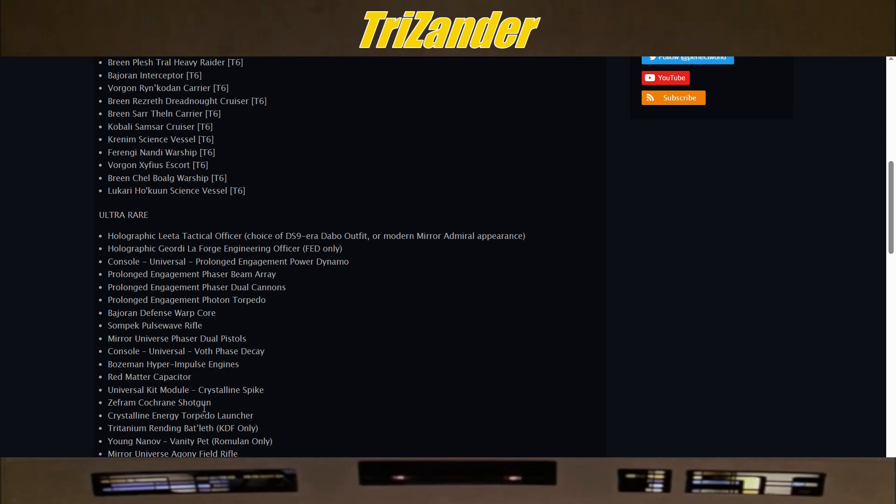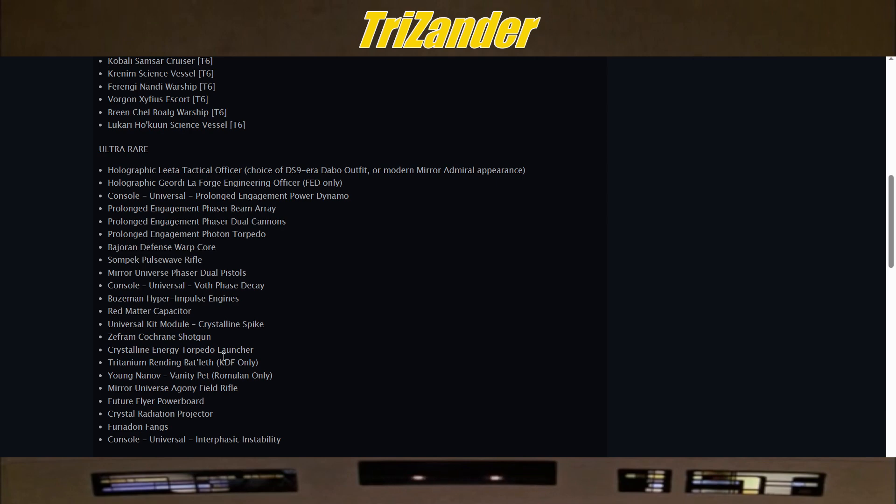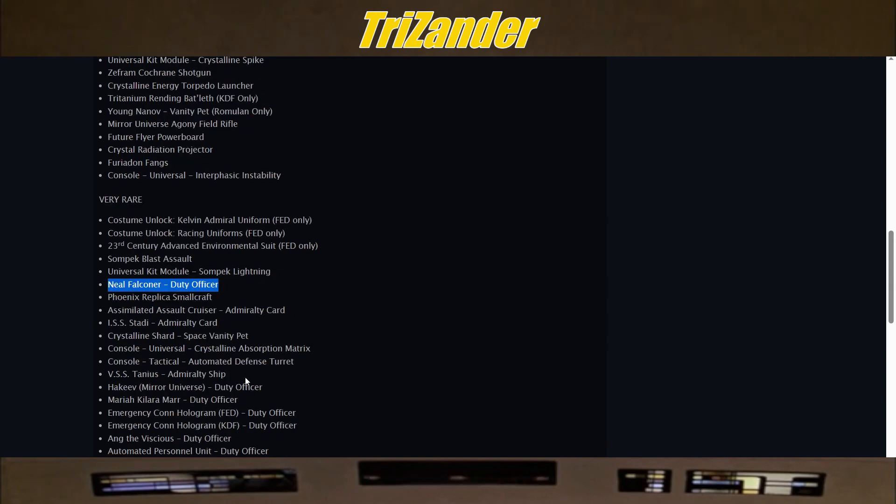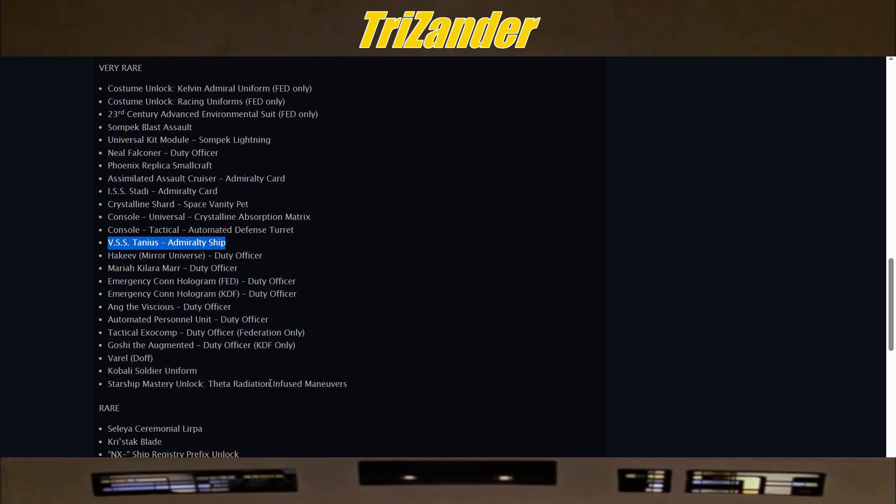You can get the Zefram Cochran Shotgun there — that is also fun for Zerg. And then in the Very Rare tier, in my ground slots, I always say that Neil Faulconer is there helping us in space. That is a great DOff to help you against Zerg because it gives you increased damage against them. And if you're doing Admiralty, of course, the VSS Tanius Admiralty Ship. I'm just giving my quick recommendations, especially if you're new here or new to STO.